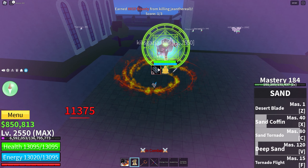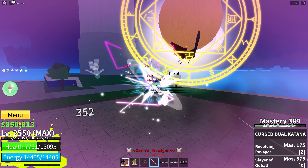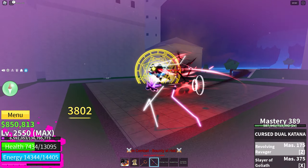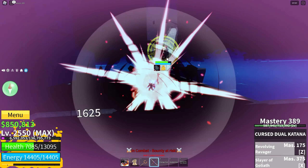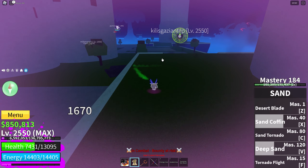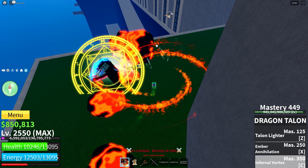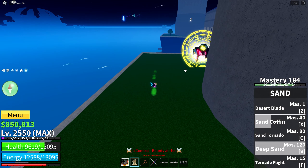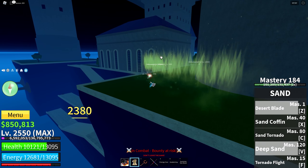And this guy came for part 2. I got you my boy — sand coffin my boy. Oh my god, that guy's going crazy on me right now bro. Hit him there — I cannot hit him with anything because of his teammate bro. His teammate is saving him 24-7 bro. That should be a lot of damage right there. And then deep sand. We're starting to at least kill this guy bro.